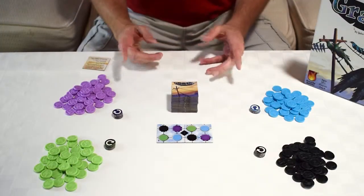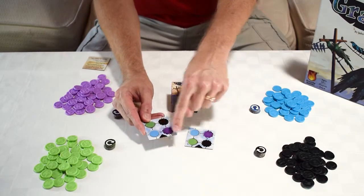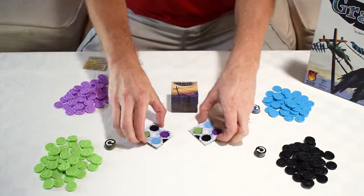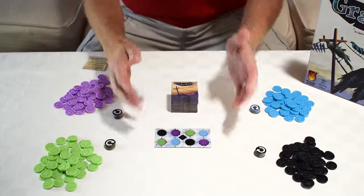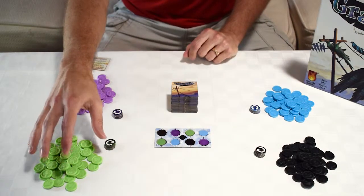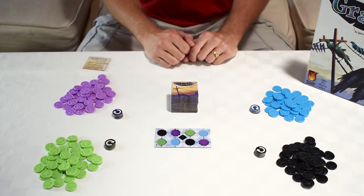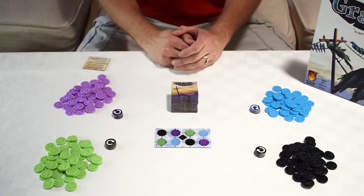To set up Grackles, first find the two starting tiles in the game. You can tell they're the starting tiles because they have these black triangles on the edge. Take those, put them together so you make a black square in the middle, and set them in the middle of the board — that's going to be your starting board. Next up, everybody gets all the birds of their color, 45 total, and then 5 rotate tokens in your color as well. Keep those with each player.